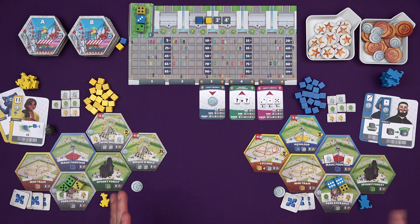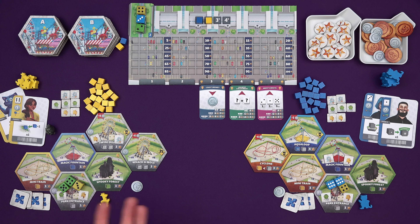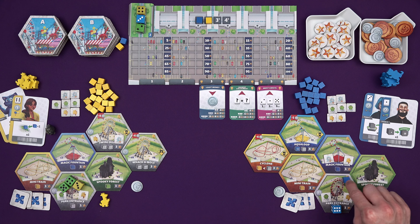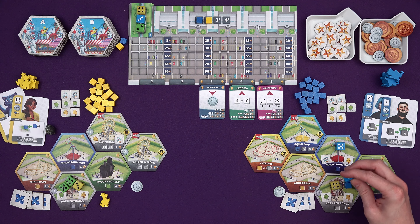Then we have the activation phase - this is where everyone starts using their rides. In a lot of these phases things can happen simultaneously. When you start out you'll want to do it separately, but once they've got the rules down you can really speed things up. So I can activate my park entrance - they go on this Ferris wheel at the park. This guest can go on to the park entrance here. When you activate a ride by having the correct die in it and choosing to activate it, you score those points. You put a cube there to say this ride has been activated. One of the guests that just used the ride has to move to an adjacent ride, and everyone that used the ride decreases in excitement by one. I could just use the park entrance again because it's got a power generator - put another activation cube on it and do the exact same thing.